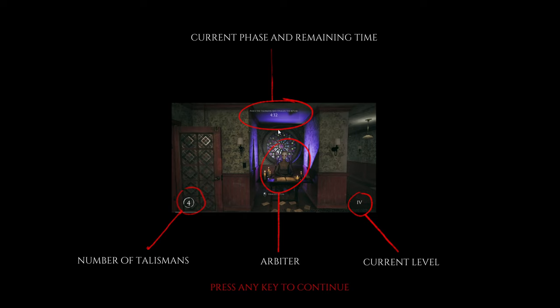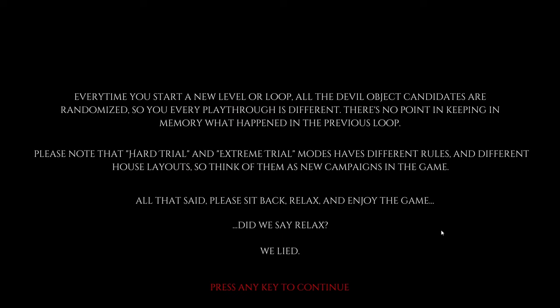I'm timed as well — current phase, remaining time, number of talismans, current level. Every time you start a level or loop, all the devil object candidates are randomized, so every playthrough is different. There's no point keeping in memory what happened in the previous loop. There are also hard and extreme trials with different rules and different houses, but this is a demo so we don't have access to those. Let's go — observation duty, baby.